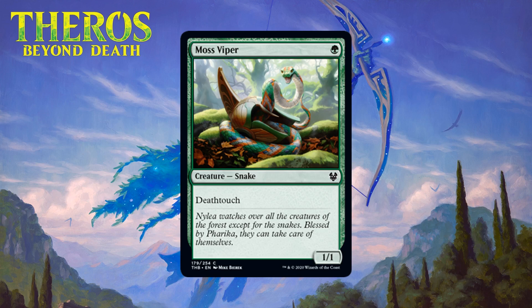Next up we have Moss Viper, which for one green mana is a 1/1 snake at common with deathtouch. One-mana 1/1 deathtouchers are always solid, especially in more defensive decks. They have the ability to trade with anything, which means they can often make your opponent stop attacking as hard. Like every other variant of this card we've ever seen, this is a C.